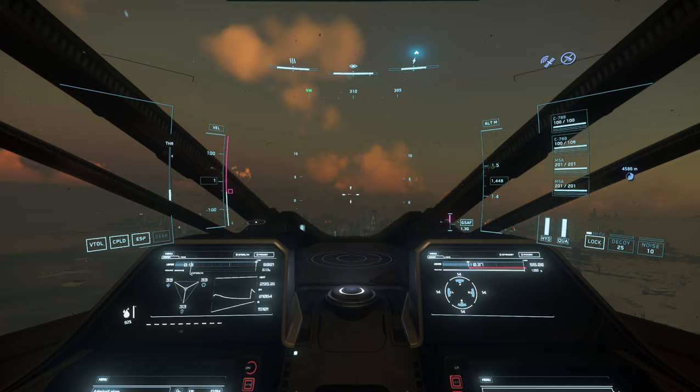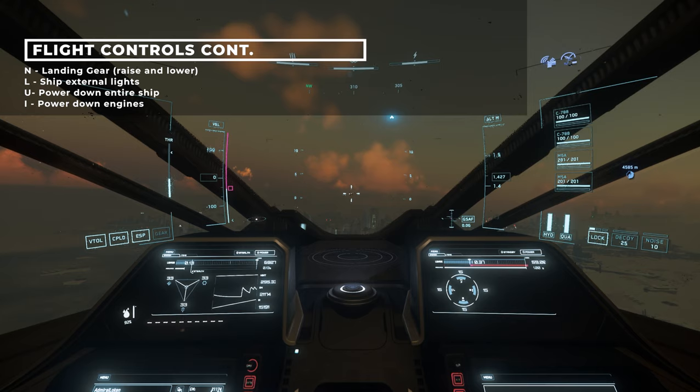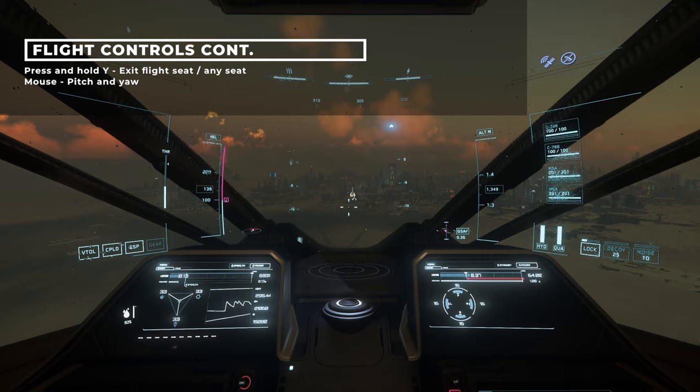Slowly exit the hangar and fly away from the spaceport, as obstructing the hangar bay or ramming into someone else can be considered a criminal offence. Once you're outside, more controls: N operates the landing gear and L turns the ship's external lights on or off. Press and hold U to power down the entire ship, and I to just power down the engines. Press and hold Y to exit the flight seat — and any seat you're in — and use mouse control to pitch and yaw.